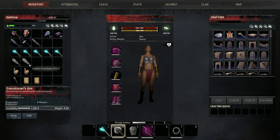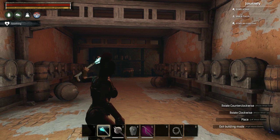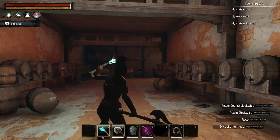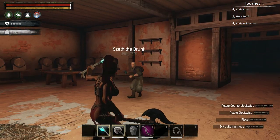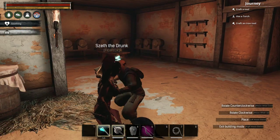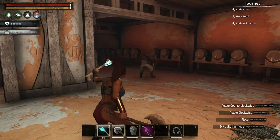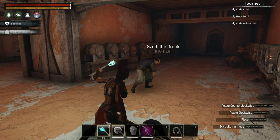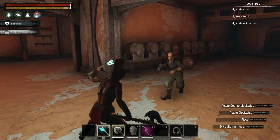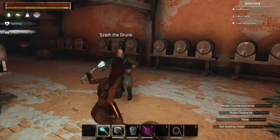The first boss that you will have to fight is Seth the Drunk. He drops the Truncheon, which is a legendary Truncheon — it's not a guaranteed drop, so he has only a chance of dropping it. I will be using the Executioner Axe; I suggest you get yourself one of these because they are amazing for killing bosses. I'm going to let this guy attack me just to show you his combat mechanics, as they are quite unique to this character. He does fight in a drunken style, and from what I've seen, this character does seem to wear different types of clothing.